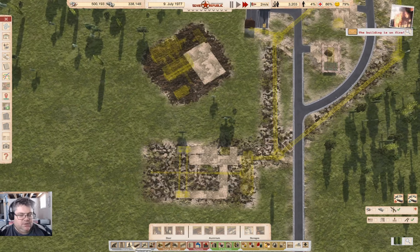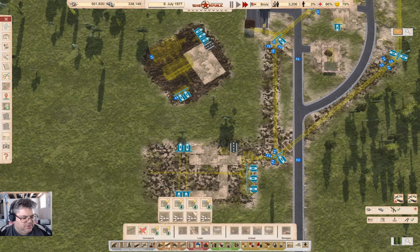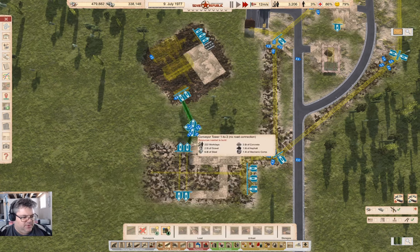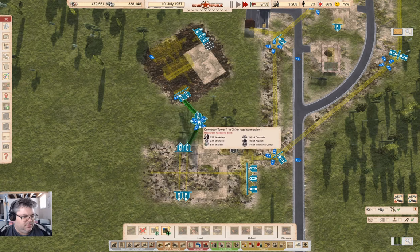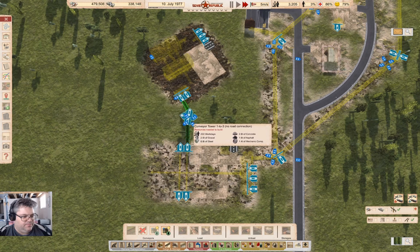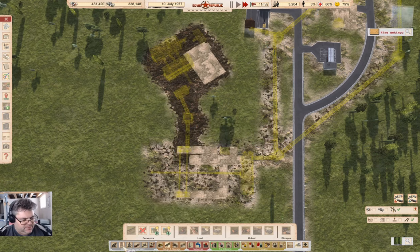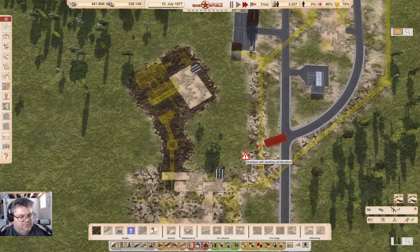If I put it on an angle like that, I can take output from that and send it somewhere. There's a building on fire. If we come in here and put another one of these in — probably go one to three here. We will need a road. Can we get a road through here? We can get a road through there just fine.